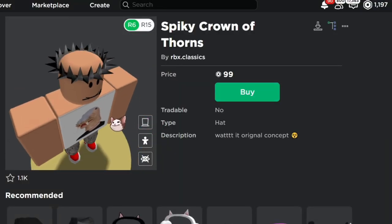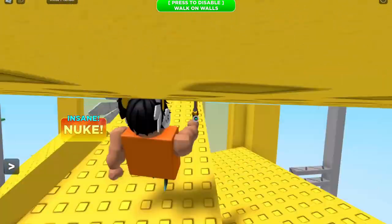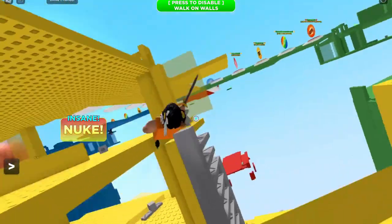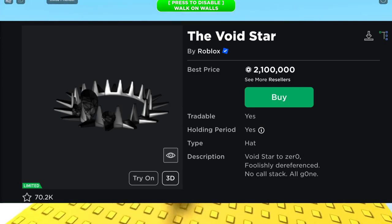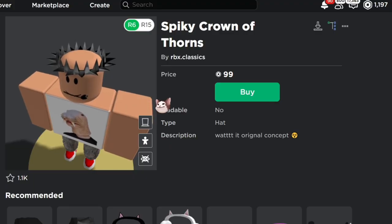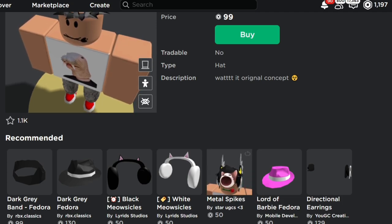We have the Spiky Crown of Thorns. This is 99 Robux and by itself it looks pretty bad. It's supposed to be a rip-off of Voidstar, which is like a million Robux or somewhere up there — really expensive. But you can get this one for literally 99 Robux. There's another one down here, Spikes by Star UGC, for 50 Robux.